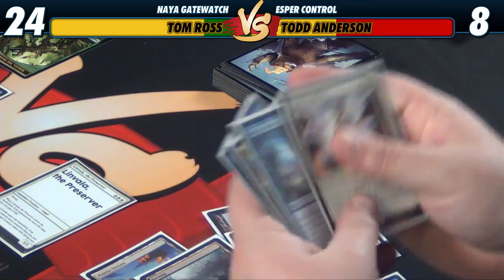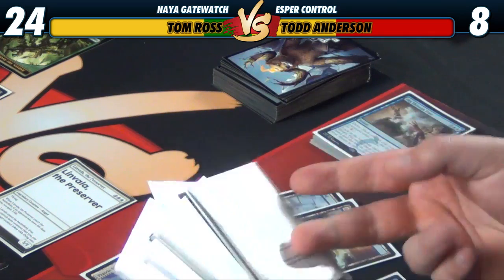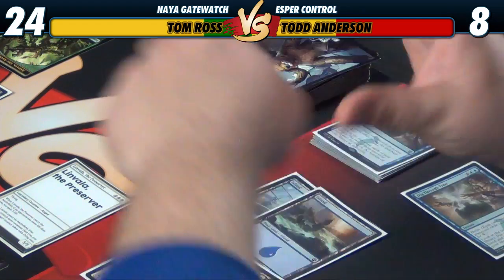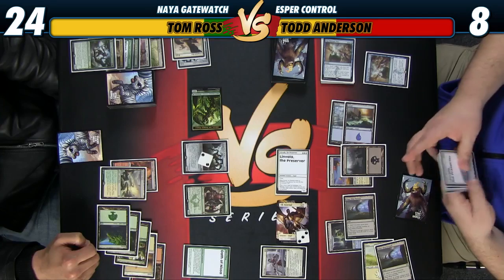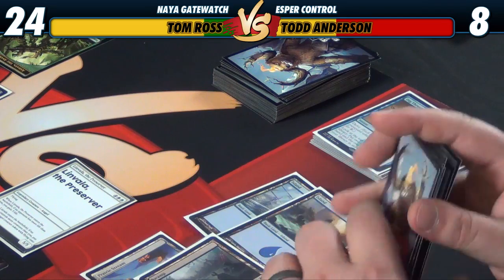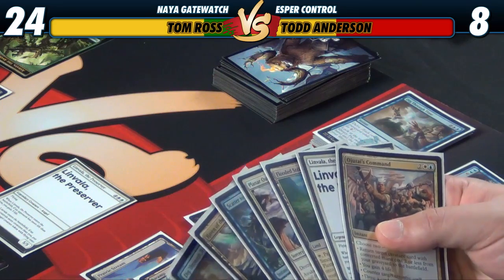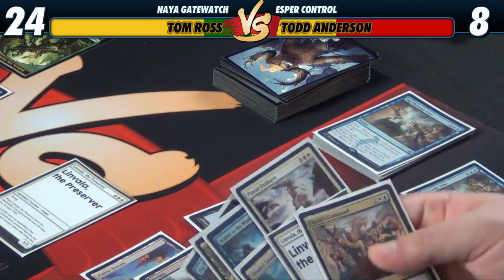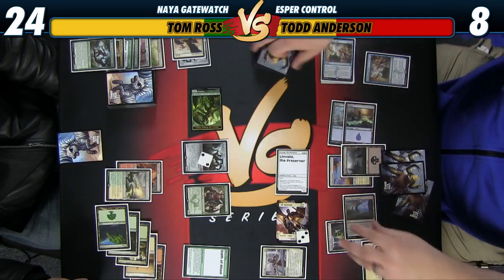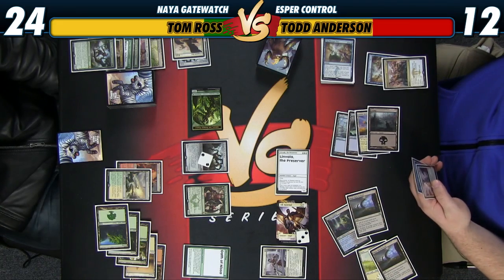I'm doing that because I may actually need all these colors of mana to cast whatever I want. I'll just take another Linvala — kind of cool to cast the other one next turn. With the mana floating, I can cast this to gain four life and draw a card, which is almost perfect. We'll take those two, put the other on bottom, cast Ojutai's Command to gain four and draw, and hope we don't die to an Anthem or something.